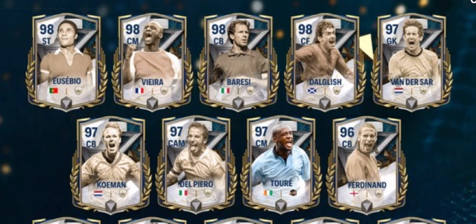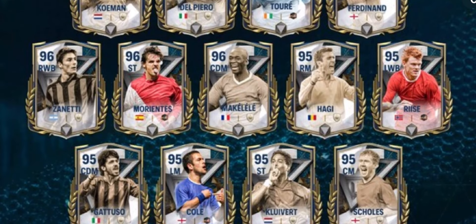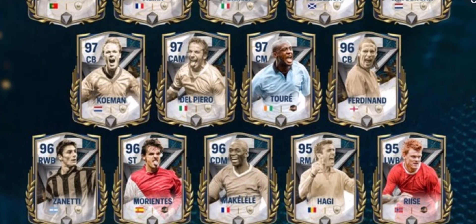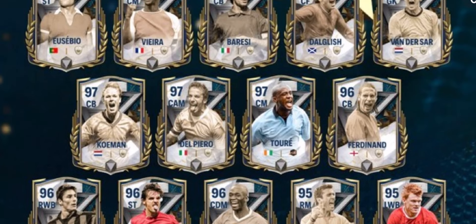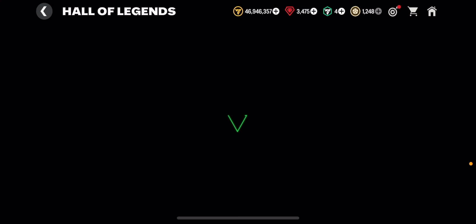We can also get a 98 Zabaleta, 98 Vieira, Baresi, and Cannavaro, with 97 overall Wonderstar. You can also choose Koeman, Del Piero, Yaya Touré, Rio Ferdinand at 98, Makelele, Hagi, and Nedved — pretty much the same players but with lower overalls for the free versions.